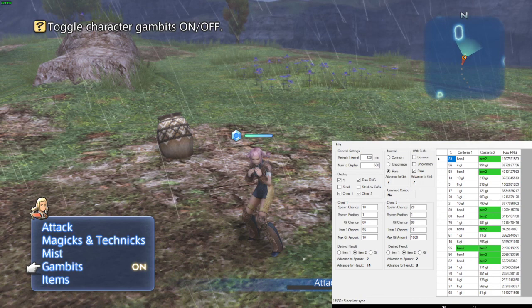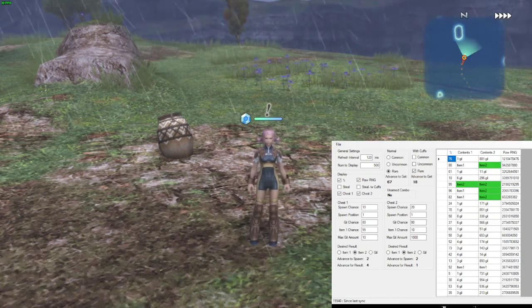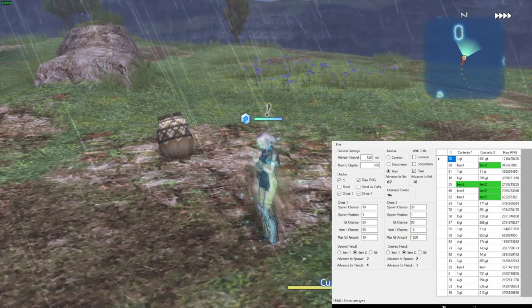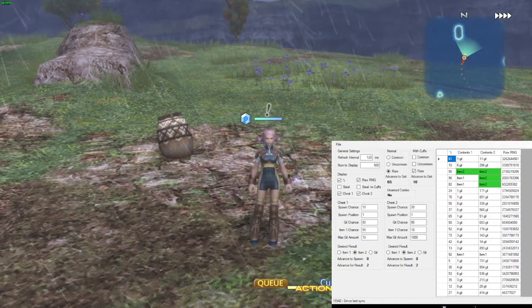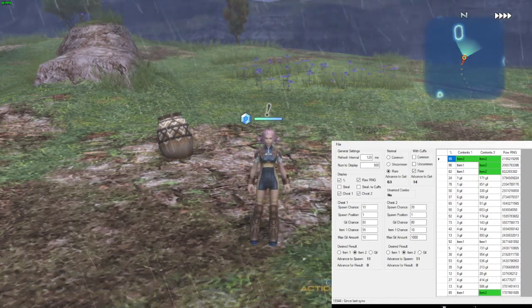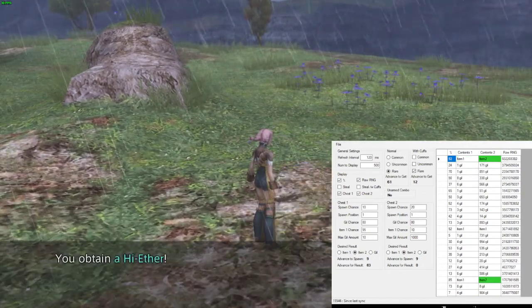We're almost there. You can also see if you get an unarmed combo, so you can always stop it at the end so it doesn't go too far. There we go. Now we've got to advance for result four steps, meaning we cure ourselves four times.